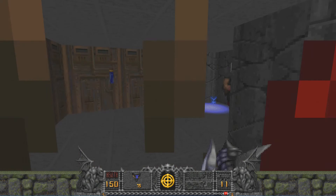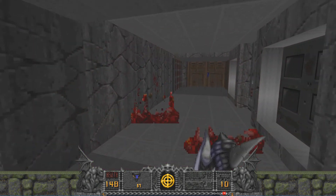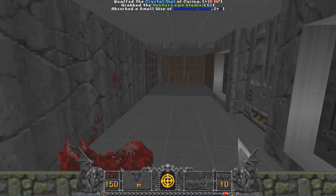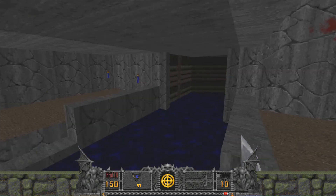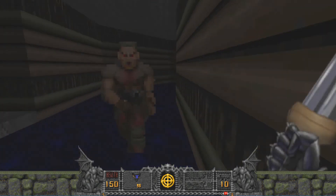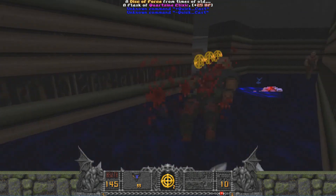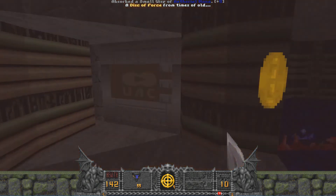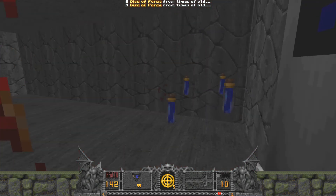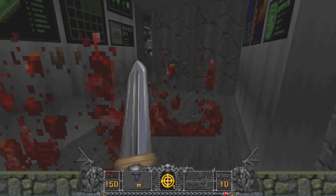I'm cutting down with an axe. There are alt-fire modes too. I've got a sword here — dual swords. Let's see what the super shotgun's like. I'm just dicing these zombies, pumping them up like nothing.